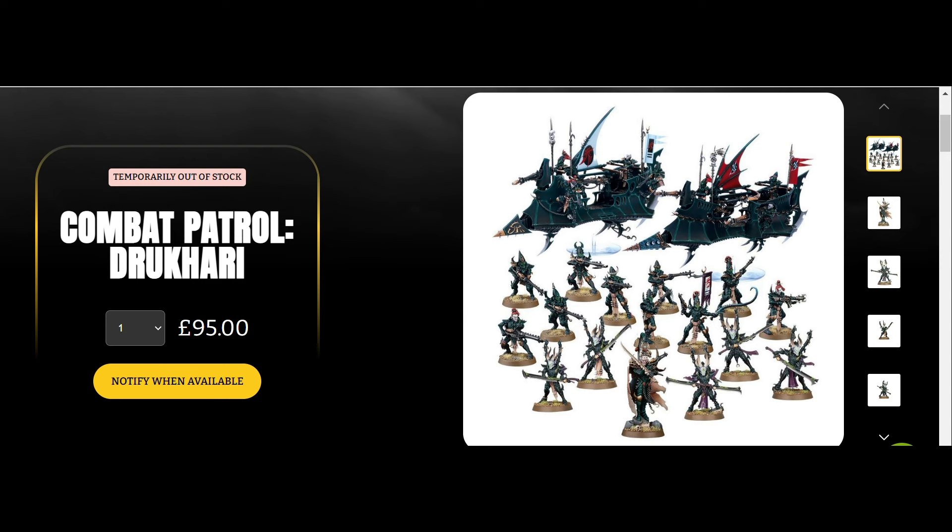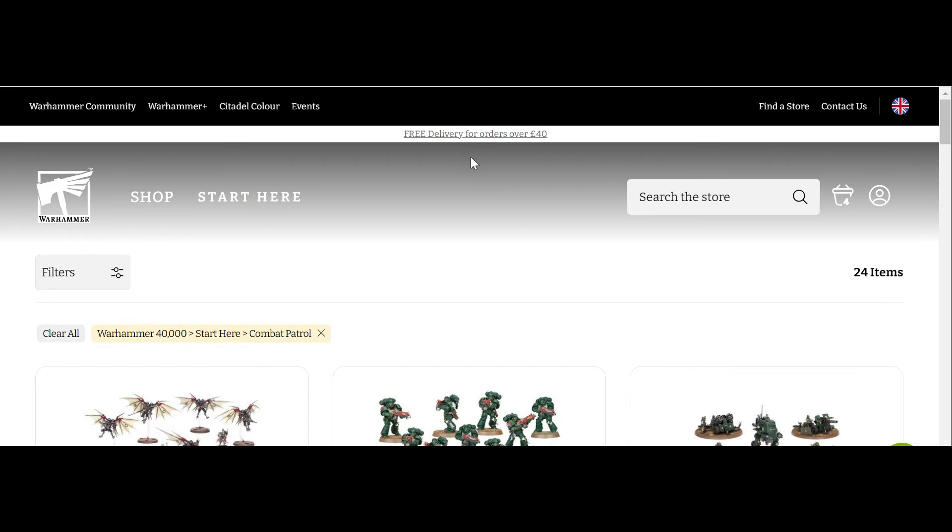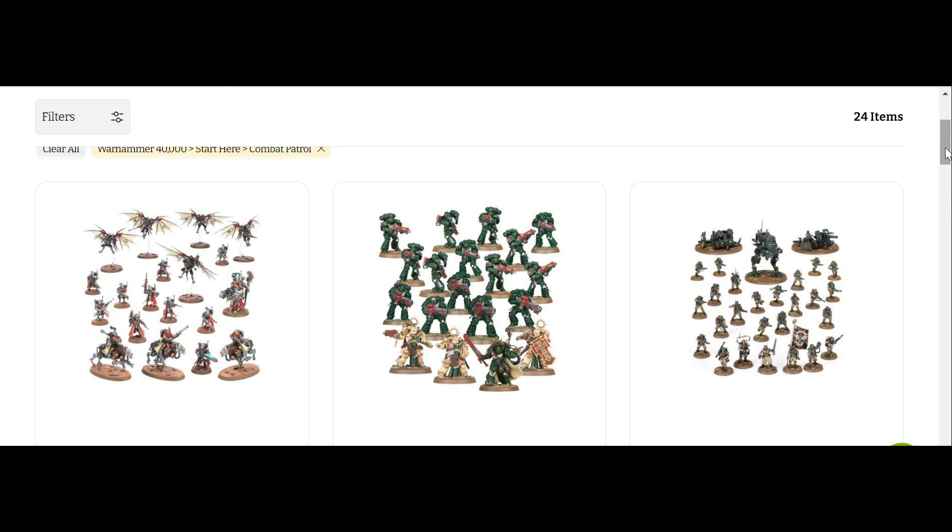It does seem to me like Games Workshop is definitely losing how to do a good combat patrol box compared to how they should. This is something you can see clearly when you look at the top line — comparing the Astra Militarum box, which has lots of variety and cool-looking units covering all roles, to the new Space Marine box where you've got all the same Space Marines. Having a Dreadnought in there, or something else, would definitely have made that box so much better — you'd really feel how a big heavy weapon works within Space Marines.